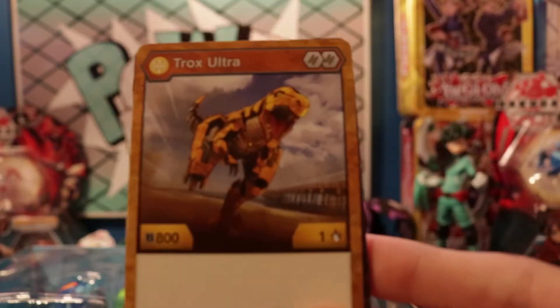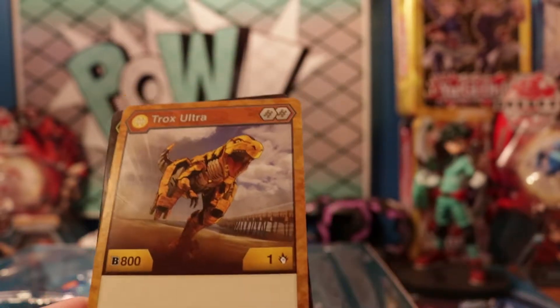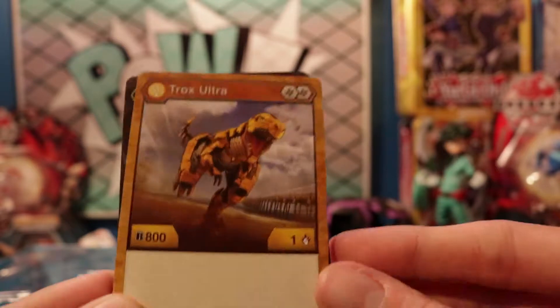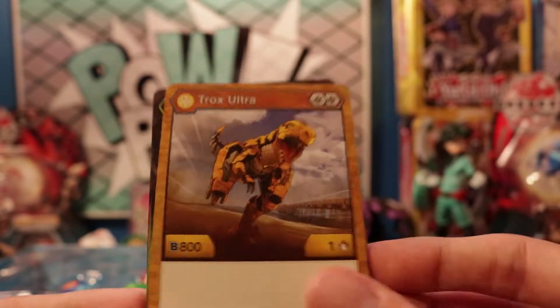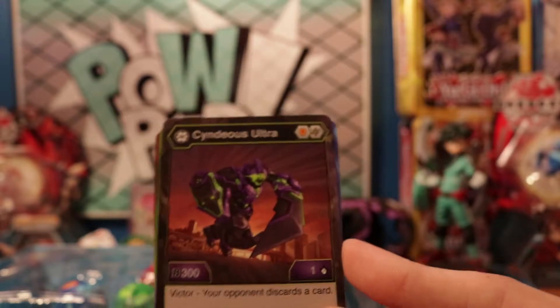Oh my god, he is big! We got our Trox Ultra — Aurelus — two Helix cores, and he has 800 Bs and one damage. That's a lie — holy crap, I didn't know he was that strong. Then we have the Darkus Cyndius Ultra: a shield and Helix Bakugan core.